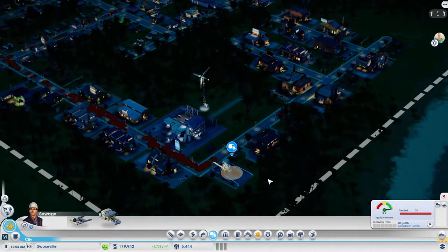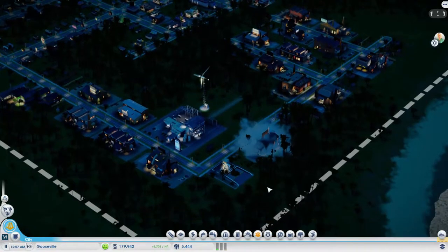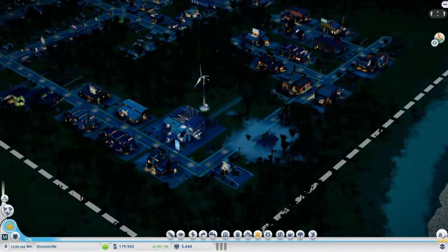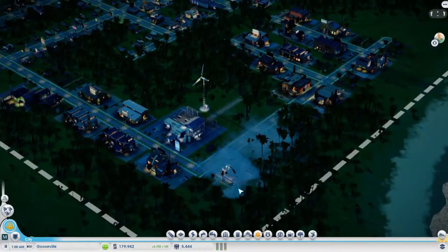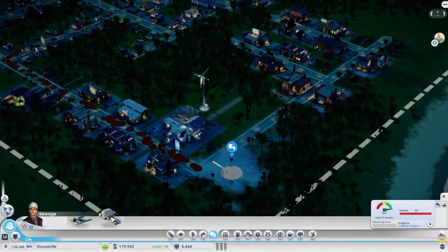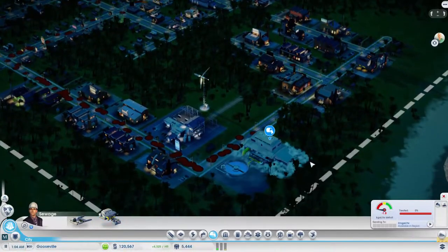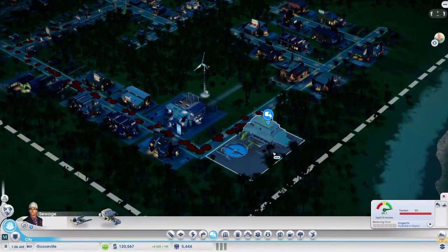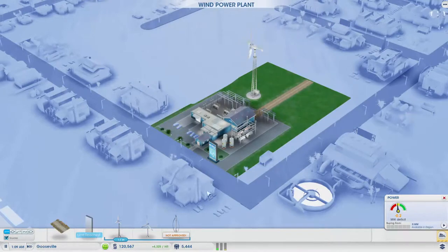Let me click that and get rid of that. I'll quickly get rid of that — yes, I know there is sewerage around town, but hopefully I can quickly build that here and hopefully people work there immediately, because now there is sewerage on the streets.